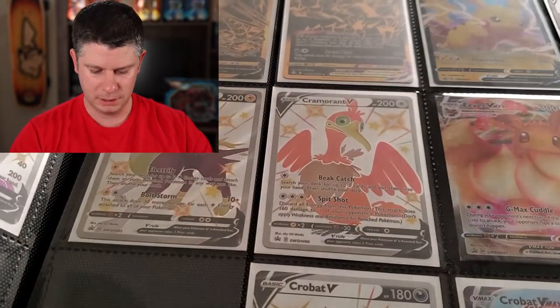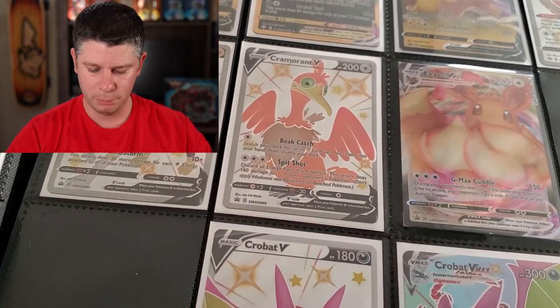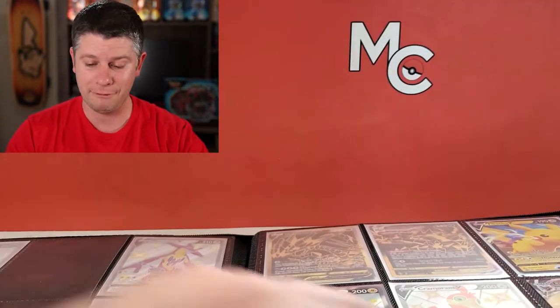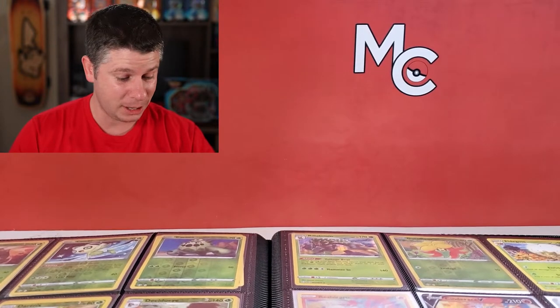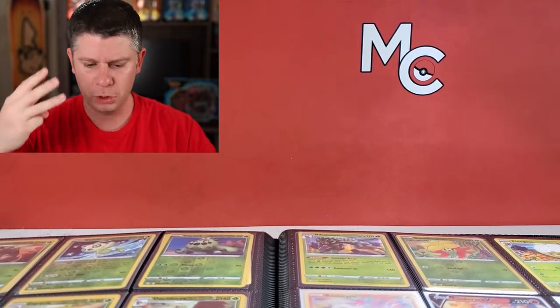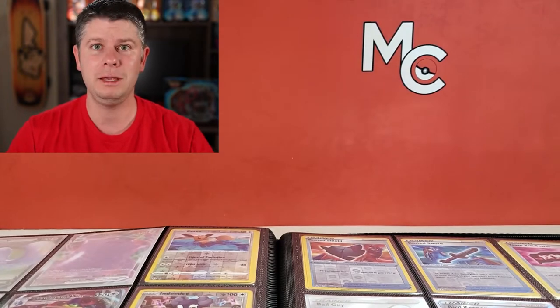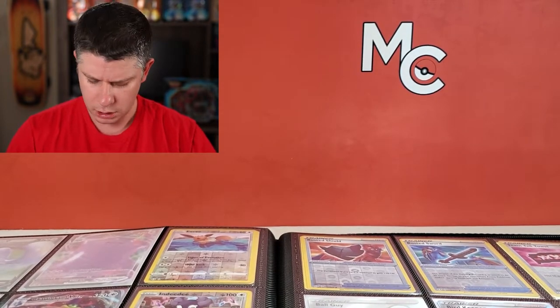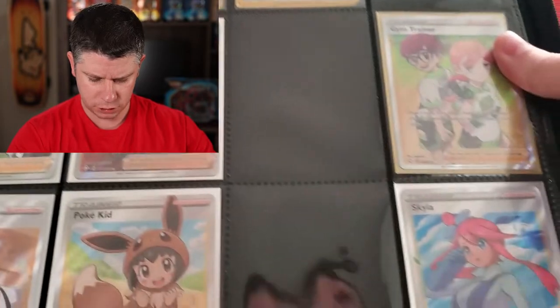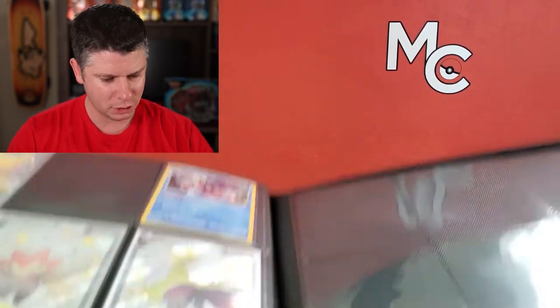I've got both the Eternatus cards there. There are all the promo cards — the Dragapult card I am still waiting for. I have some of those boxes coming soon. In terms of the regular set, I have everything with the exception of one V — I'm missing Wooloo V randomly. Three Reverse Holos: Rillaboom, Eldegoss, and Copperajah. And I'm missing the Alcremie V Full Art and two Trainers. I've pulled Skylight three times as well — it's kind of crazy. I've had pretty good luck with the set, and we're going to test that today.